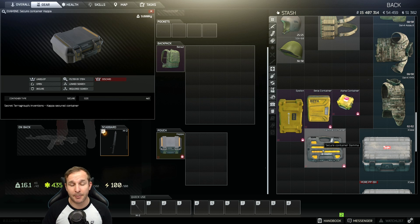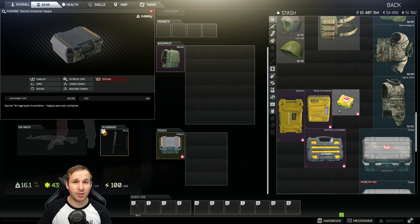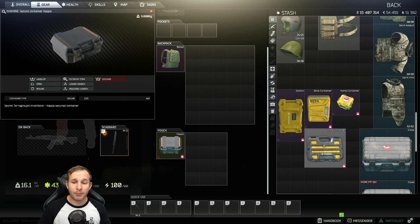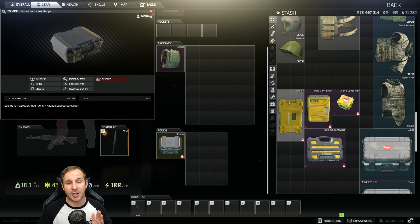So what is the Kappa container? The Kappa container is a 3x4 secure container. The Alpha container is 2x2, which you start with on a standard edition account. The Beta you can get from Peacekeeper level 3 by purchasing, or if you have a certain edition of the game. The Gamma you get if you have an Edge of Darkness account. Otherwise, you get an Epsilon from completing Punisher Part 6 from the Ragman storyline.